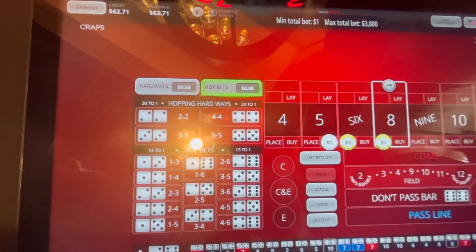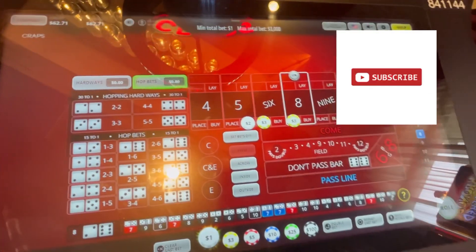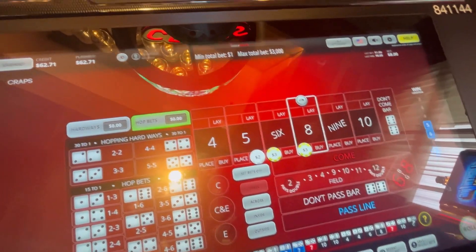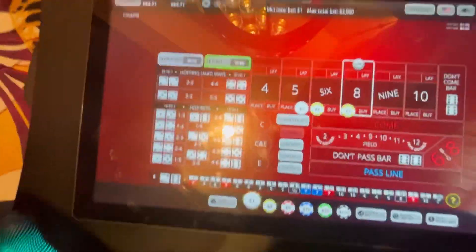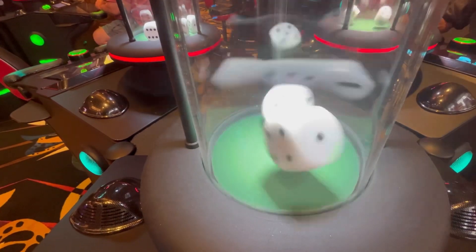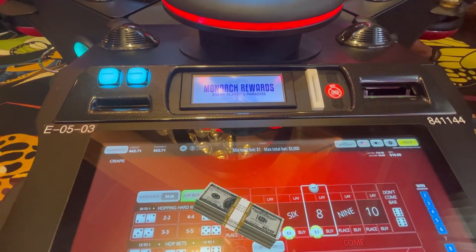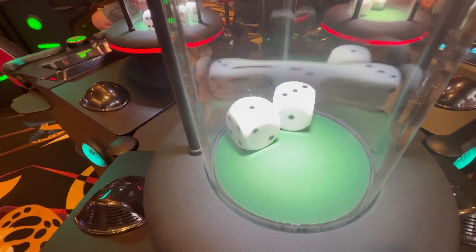We'll go back to the iron cross strategy, guys. Please smash that like and subscribe button as we try to grow the channel. We have our field bet all out — let's see what occurs. Four, easy four — and with that we'll put two dollars on the nine. We cut the four, let's see what happens next.